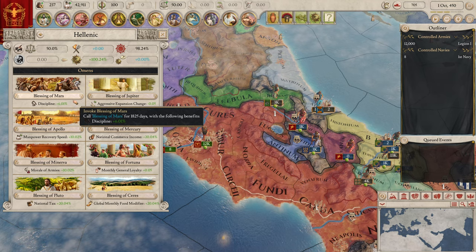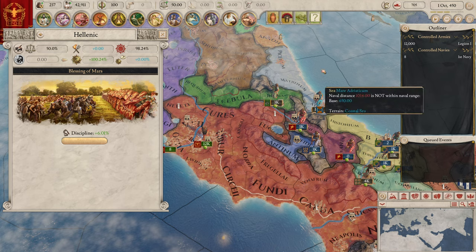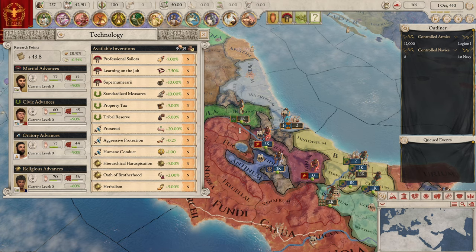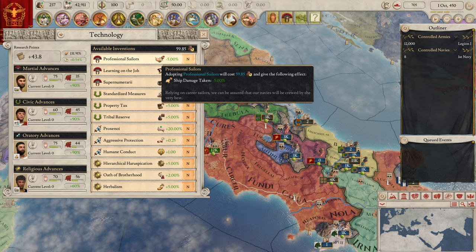I feel like we're just going to go for discipline — why not? Blessing of Mars: the gods are smiling on us. Now we can pick inventions, which now cost money instead of mana — they used to cost mana before. This is good, this is good.